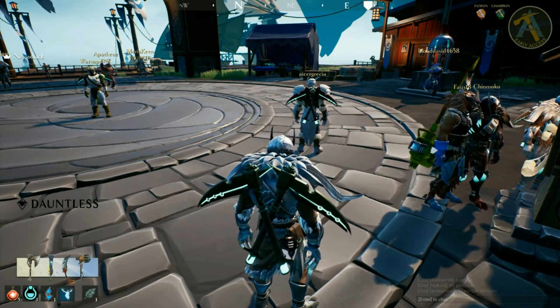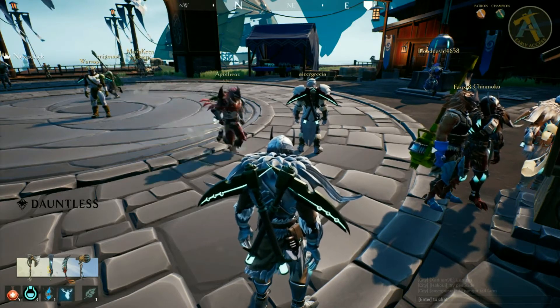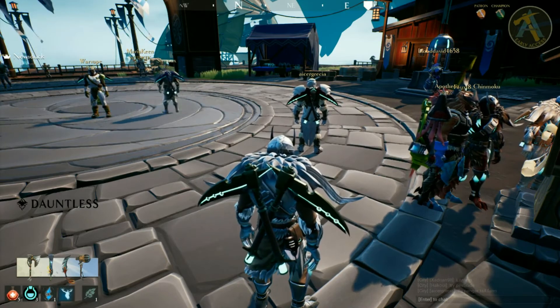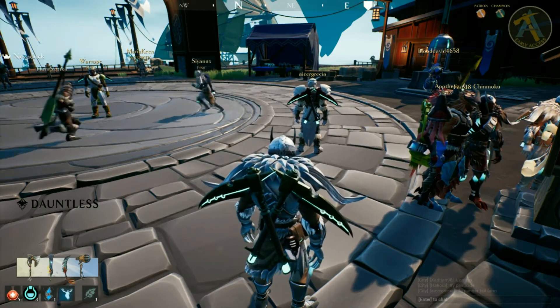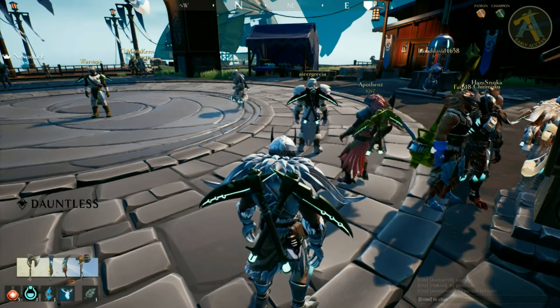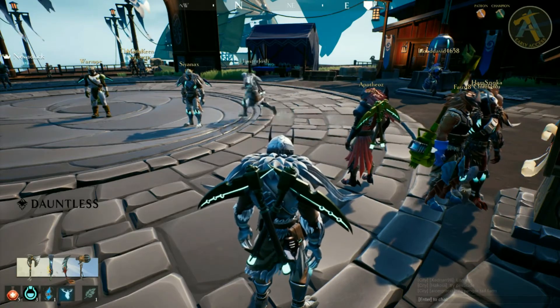The video is going to mainly focus on the UI and how to navigate Ramsgate, which is your central hub. It's kind of where you queue up for everything — where you craft, do all your miscellaneous tasks, find quests, stuff like that. Keep in mind, this is alpha, so there could be improvements and changes when it goes live.